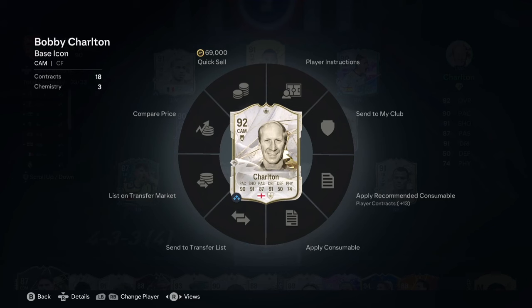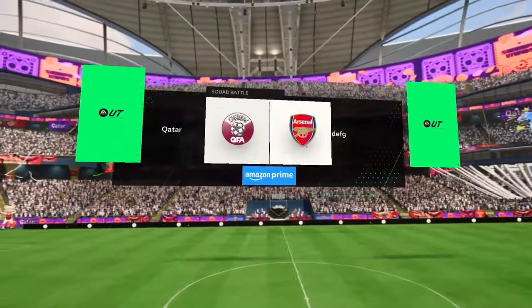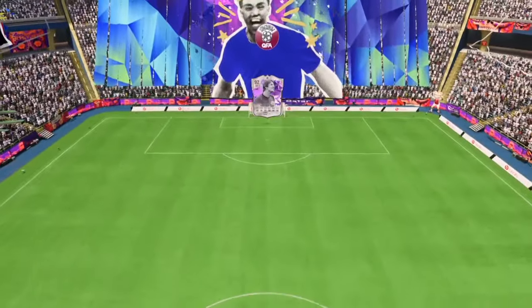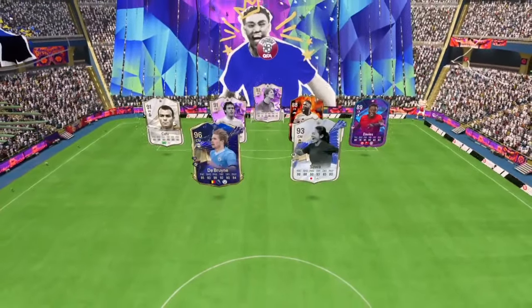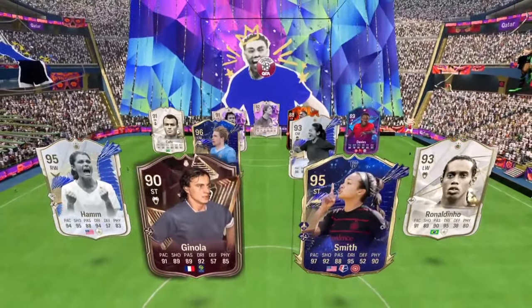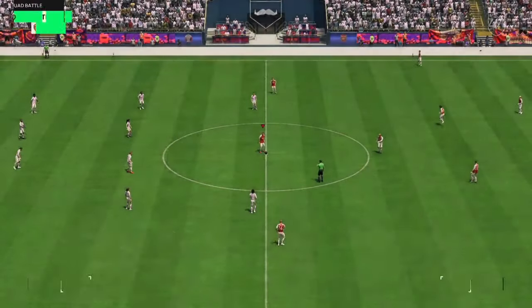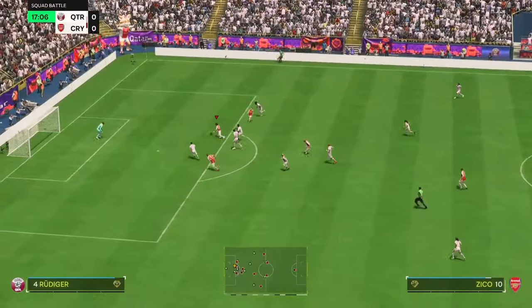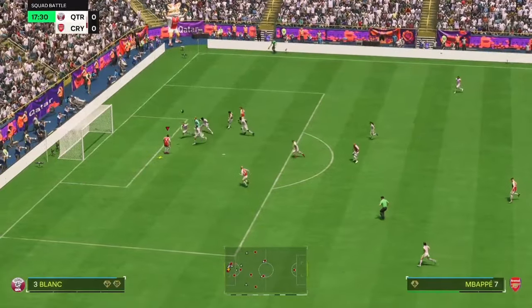As you saw in the intro, we've got Bobby Charlton and we're going to be testing him out, seeing how good he is. We're getting warmed up with some squad battles — Van der Saar in goal, triple threat: Ginola, Ronaldinho, Mia Hamm, Sophia Smith. What a team that is. This should help us get warmed up. Here we go — Zico, Mbappe.